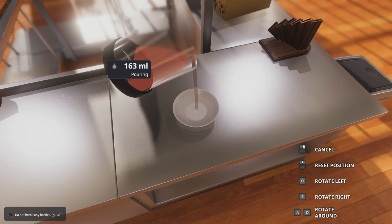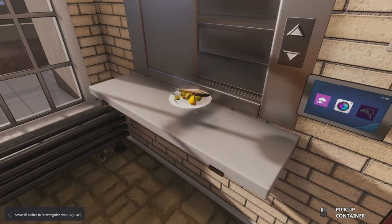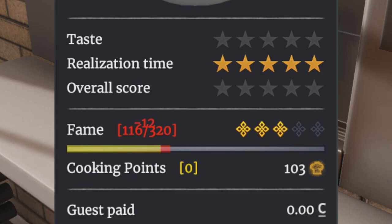My advice would be to try the Cooking School out before you jump into Career Mode if you have worries about how you'll go in a cooking game. It took me around three to four hours to fully understand how the game works, and even then I was still making mistakes. If you mess up one of your customer's dishes, you'll be negatively affected by score — you'll lose fame if you screw up, and if you continue to screw up, you'll continue to lose fame.